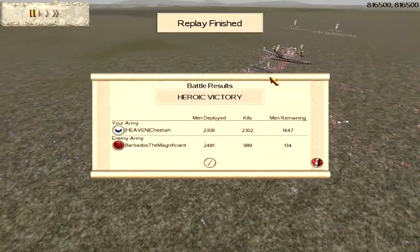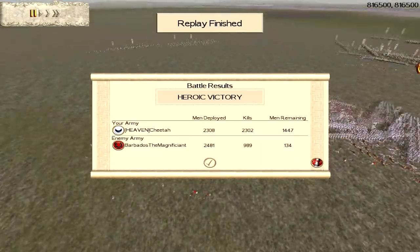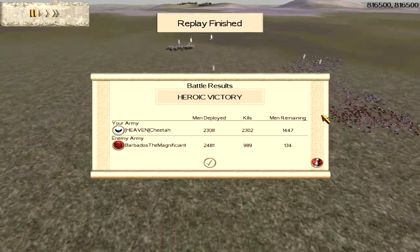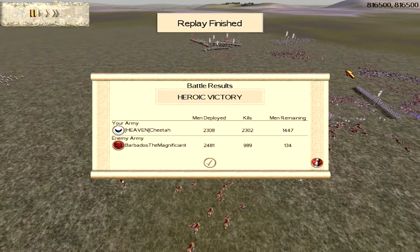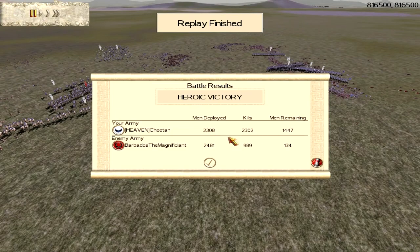Cheetah had two Slingers and two Cav just sitting there doing nothing — that would have been a key moment for the Julii player to send his Cav, destroy those Slingers and then charge the Cav. Also, the Julii player charged the main three Urban Cohorts while his other three were still behind the line, then moved them only once the Urban Cohorts were already half dead. That's not the way to do it.